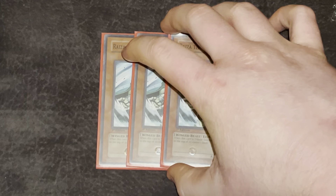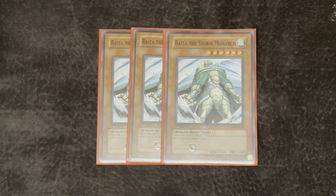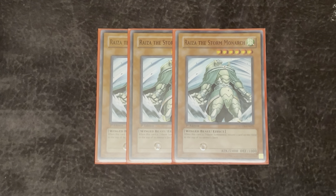Starting off, Triple Raiza the Storm Monarch — definitely the best Monarch at that point in time. Whenever it's Tribute Summoned, you can target a card on the field and return it to the top of that player's deck. Very, very strong, especially if you can open up a Malicious with a Destiny Draw and this card. It basically skips your opponent's entire first turn with what they did. It's just really, really good.